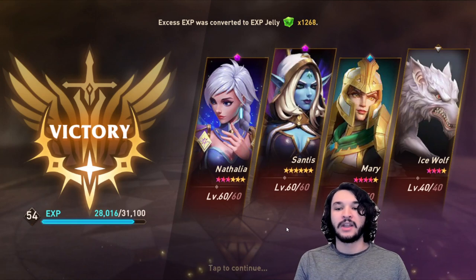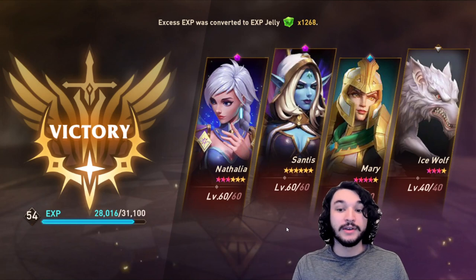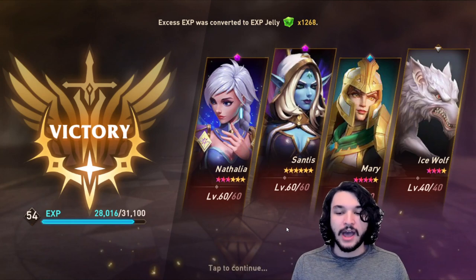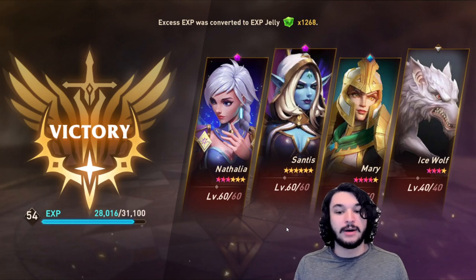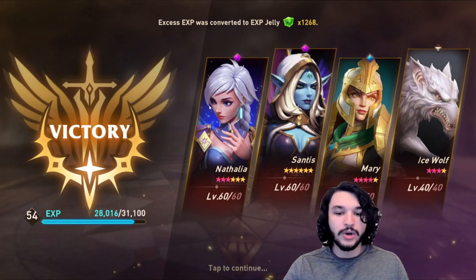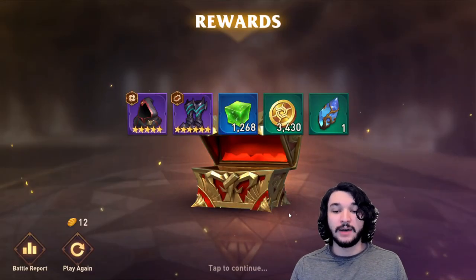There's one other way you can fail — if Mary does survive past that round and you don't have enough poisons landed on the boss to kill him that round, you go up another round and your Mary, Nathalia, or Santus is not tanky enough and they're very low on HP. The bomb Ash can throw — if your characters are low enough and the bomb kills them, it will blow up your whole squad. So it's important that your Mary, Santus, and Nathalia need to be somewhat tanky, or you need really good damage stats on your Nathalia. That's pretty much the entirety of the Ice Wolf comp and how it can fail.